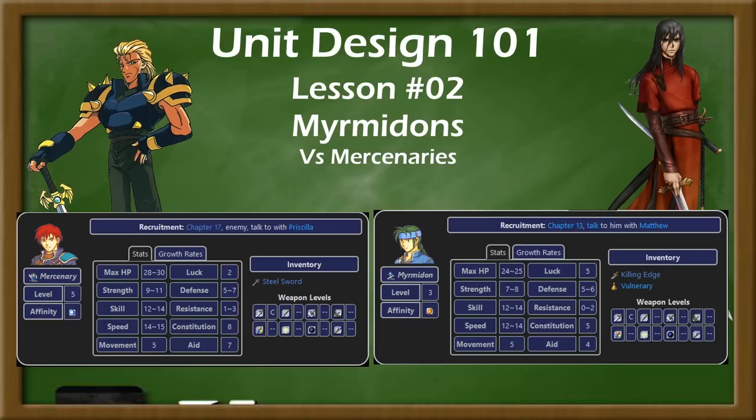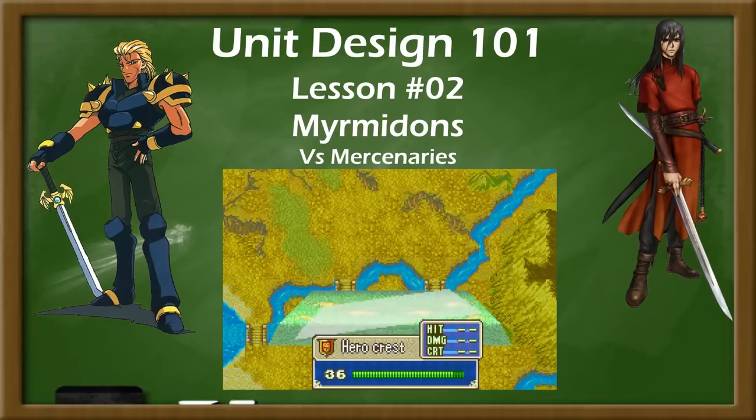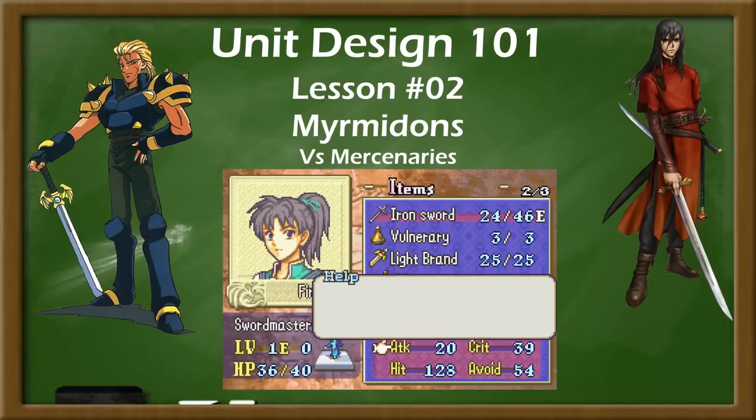Myrmidons, in turn, became more specialized, losing some general bulk and strength for a more specific focus on skill and speed, and promoting into Swordmaster, with higher speed and skill caps and a greater focus on critical hits.